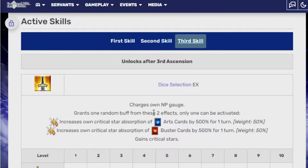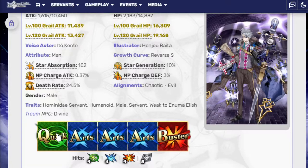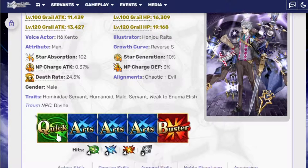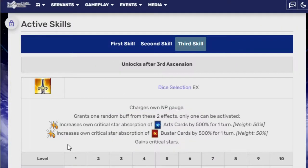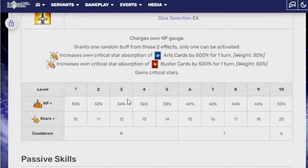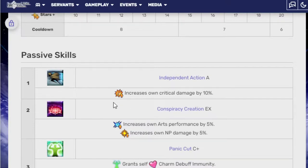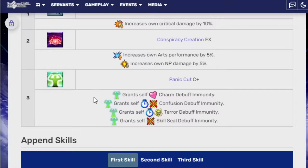That's a nice ability. Thankfully, crit star absorption isn't the world's greatest ability, so it doesn't really matter too much if this isn't the greatest. If he had maybe two buster cards I would understand it, but he literally has one buster card. The chances of activating this and getting the right one are just not possible, especially because it lasts for one turn. It's dumb. But 20 crit stars is pretty nice, so I bet they're hoping whenever you use this, you're going to be pretty well off. Passive skills: Independent Action A increases crit damage by 10% — pretty nice. Conspiracy Creation EX increases arts performance by 5% and NP damage by 5% — pretty nice. Panic Cut C+: grants self charm debuff immunity, confusion debuff immunity, terror debuff immunity, and skill debuff immunity. That's insane! For a C+, what the hell is B?